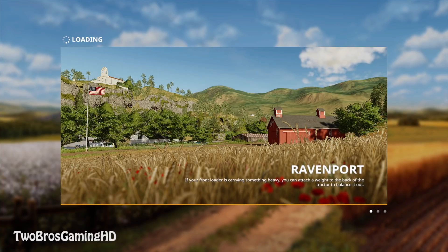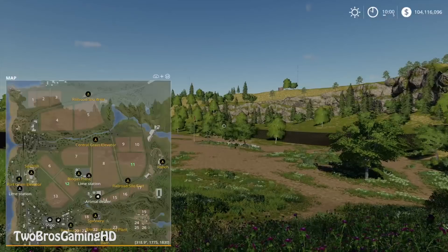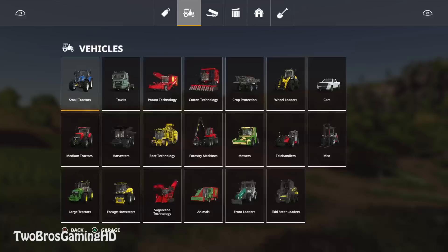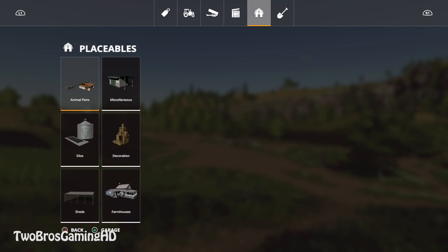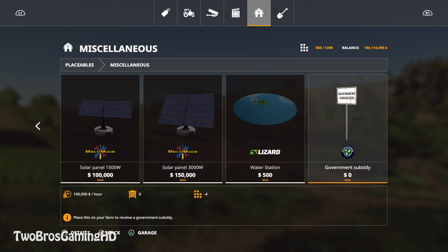It's still loading — it takes some time to load on the PS4. Alright, we're in the game right now. I do own field number 12 and field number 11 — those are the fields I own. If I go into the store right here, I think we have to head over to placeables — R1, R1 — we're in placeables. I think it is in miscellaneous.